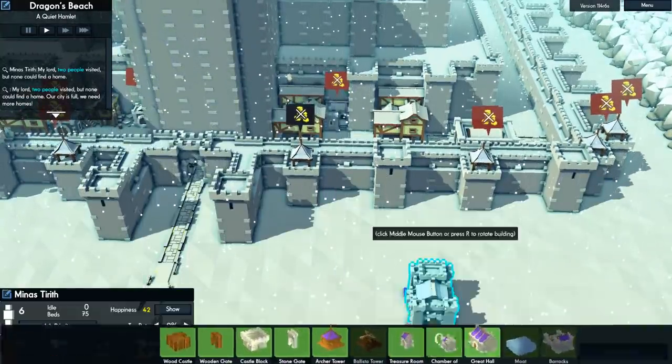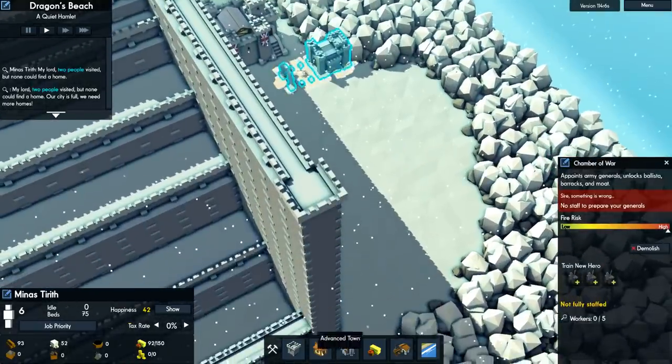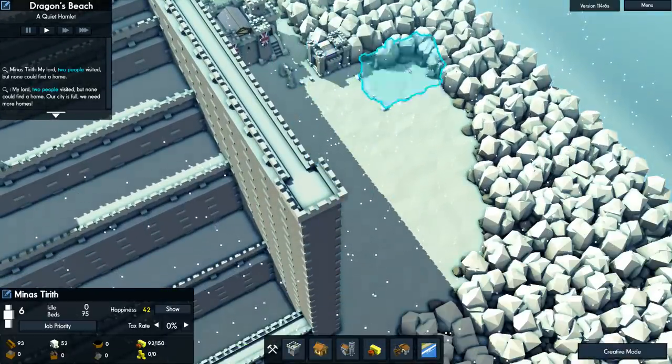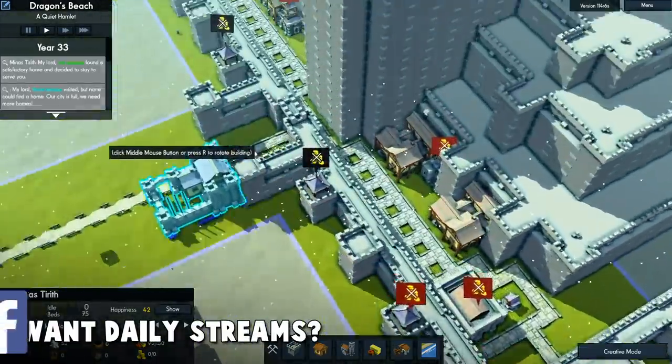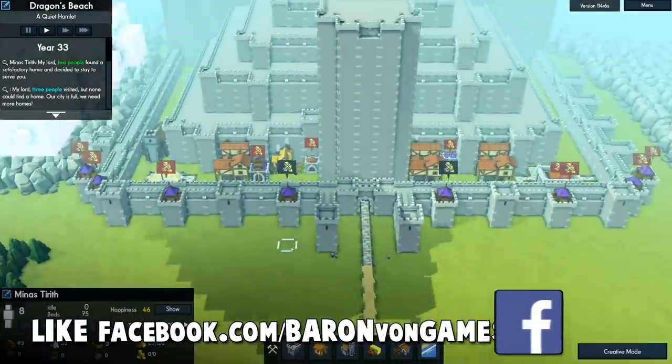We need a chamber of war — put one of those back there. Let's get a great hall. And then we'll get a barracks. Where do we want to put the barracks? All right, so the first layer... I'm not sure you can get rid of these things.